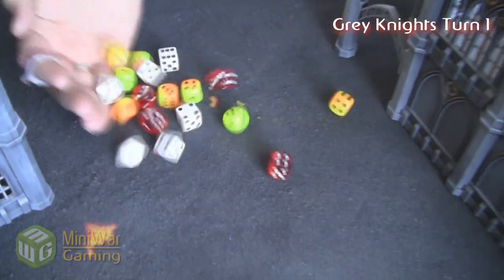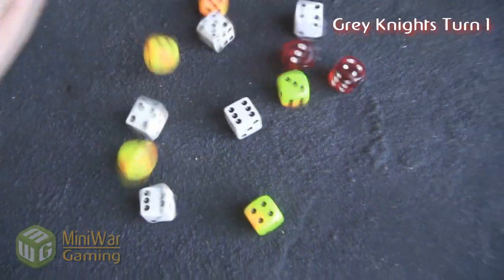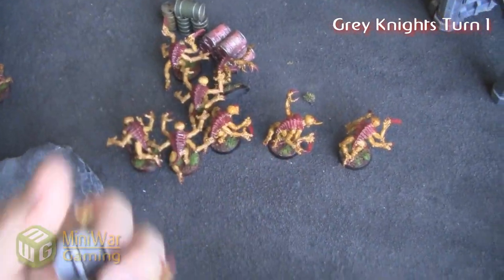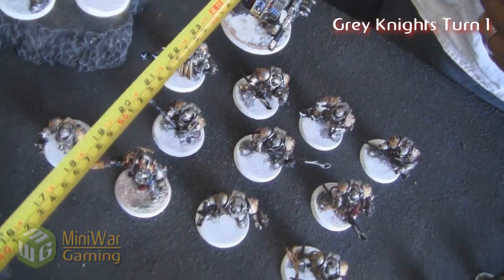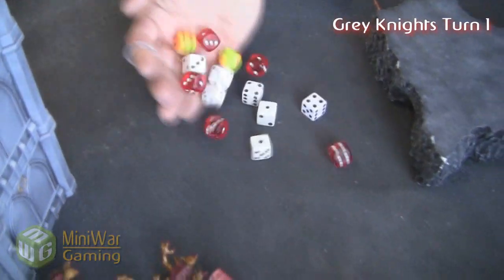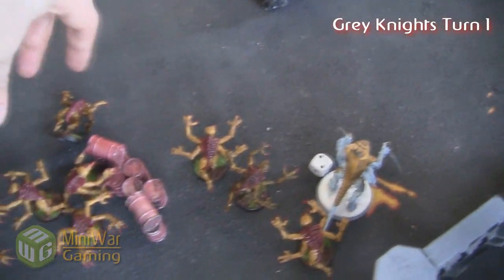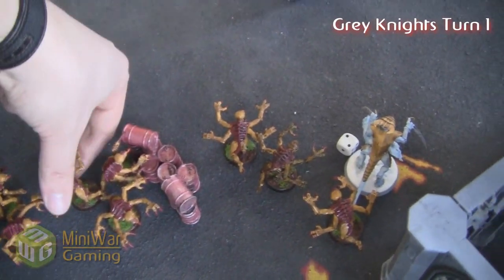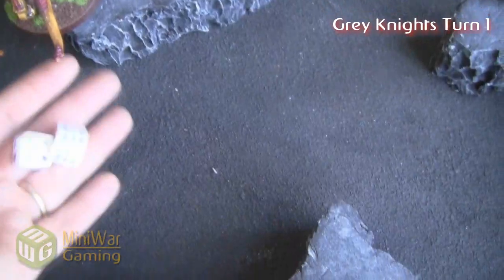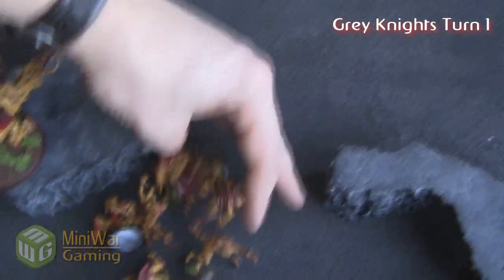The Purifiers fire into the Genestealers in cover and he generates quite a few wounds, but I make a ton of 4+ cover saves and only three Genestealers die. They still have to take a leadership test since they're outside Synapse and not fearless — they have leadership 10, but they fail it! They run 8 inches back, which really slows down my flanking maneuver. He also wounds the Prime and kills a couple more Genestealers from another squad. Really bad luck on my end.